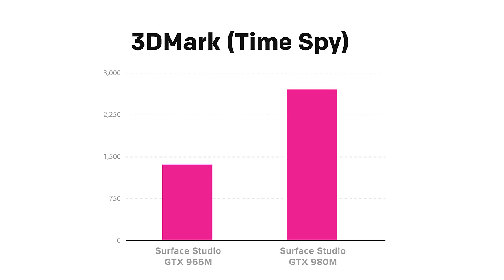Comparing results between the two PCs using 3DMark reveals a substantial improvement in graphics performance. For instance, 3DMark's graphics score jumps from 1361 to 2714. That's nearly a 100% improvement, and it goes to show you that the 980M is a significant jump from the 965M.